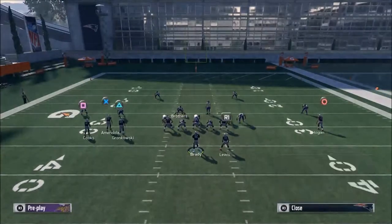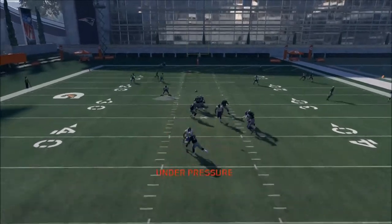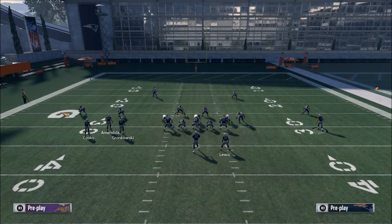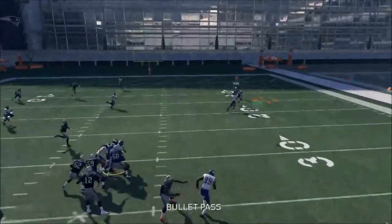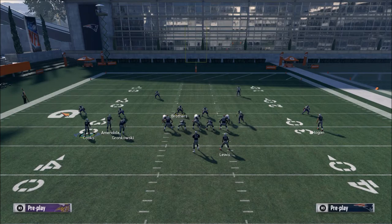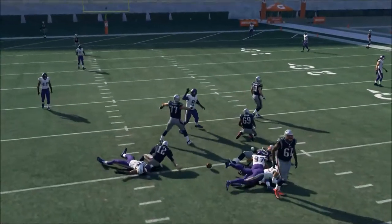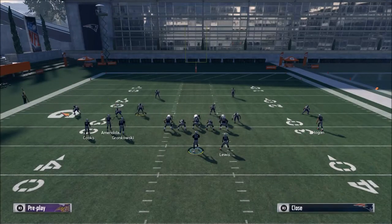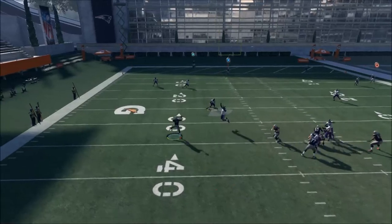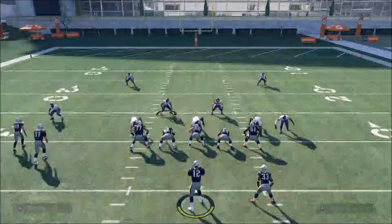The real concept a lot of people miss is they back up, back up, back up — and what happens is the linemen disengage. You want to step up about two steps, right in there, and your quarterback will bounce around in the pocket ready to throw. If they double team, you can spin out kind of like Russell Wilson does and make a throw. Most quarterbacks this year can do it — they've revamped the pocket mechanics.